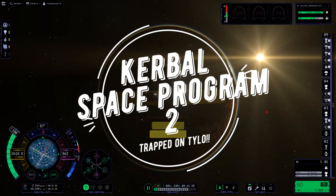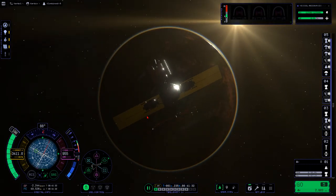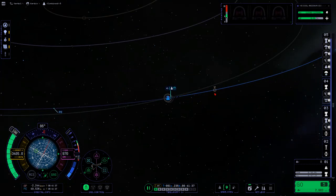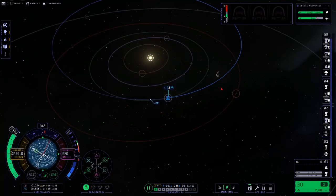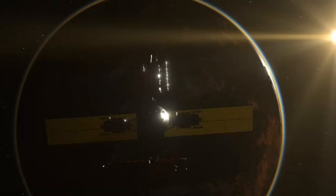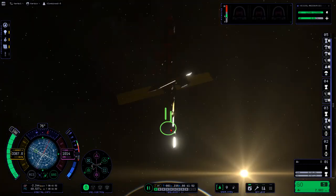Hello everybody, and welcome back to another Kerbal Space Program 2 video. As you can see, we are almost all the way out to Joule. If you trace out the orbit we're on now, we'll end up a little bit between Drez and Joule, which isn't ideal. This is where we had to leave it, because there was a game-breaking glitch that, when separating the lower stage... I'll just show you what happens.